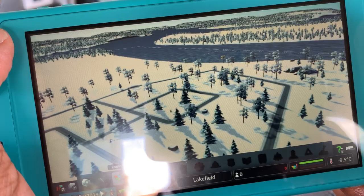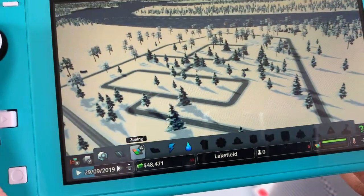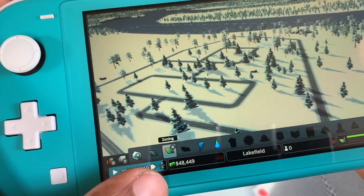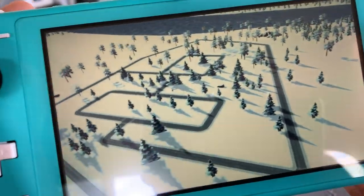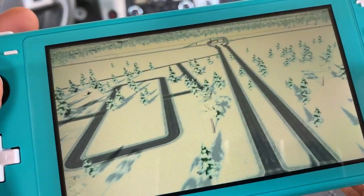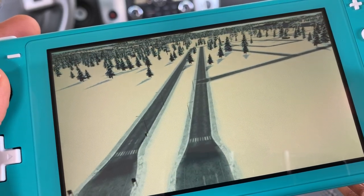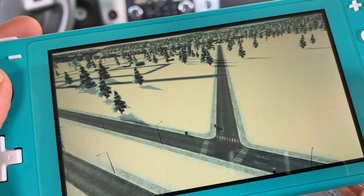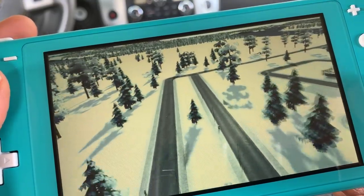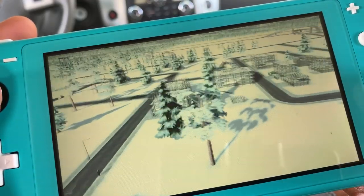We can go into camera mode, take the UI off, and just kind of see things progress. Let's increase our speed a little bit and see who's going to be the first person to move in — unless they start complaining about power. Let's trace what we actually have: our main road comes in one way, and that back road is where we're going to put most of our industrial stuff.